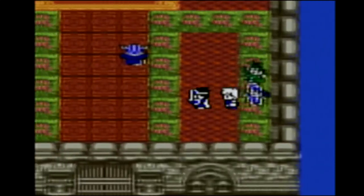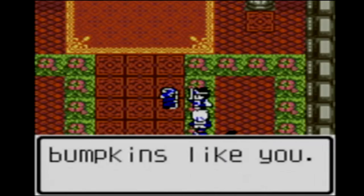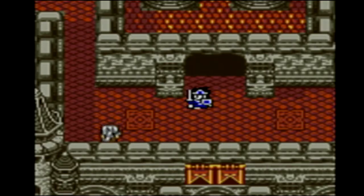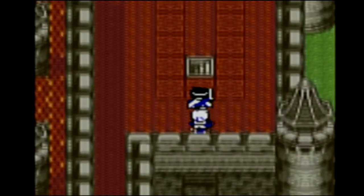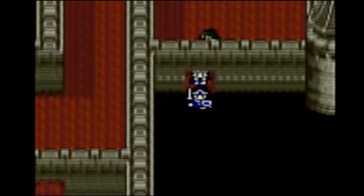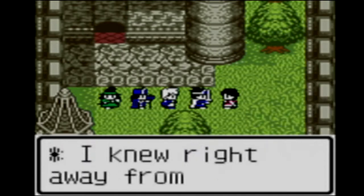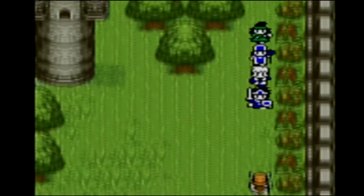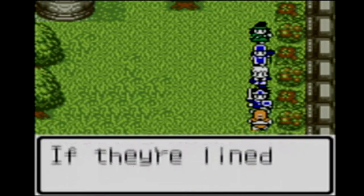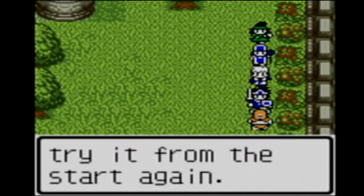Let's see if there's anything else around here. Someone in the castle mentions the boulder puzzle: 'There are three boulders in the castle's basement. If they're lined up properly in the blue floor, then something happens. If you fail, just step out — you can try it from the start again.' Let's make our way back in and explore a little more of the castle. There's still a bit downstairs we haven't explored.